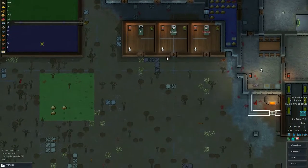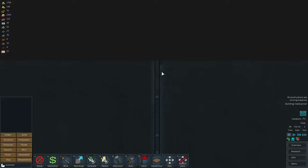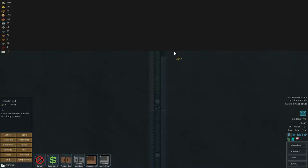We just captured two guys - one we already released. We probably should build a wall here, because it looks like he ran away this way. It's probably gonna be bad to have an open space here, so let's go and just structure it at least.